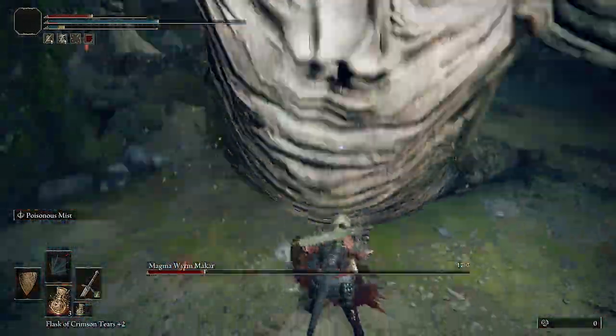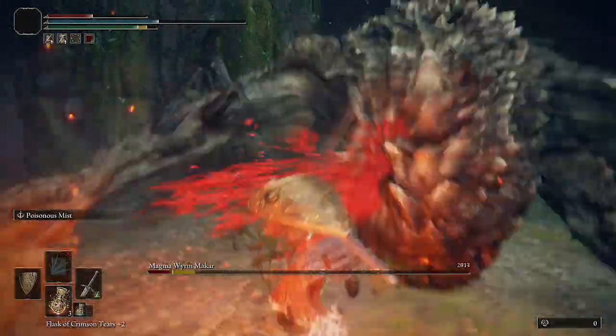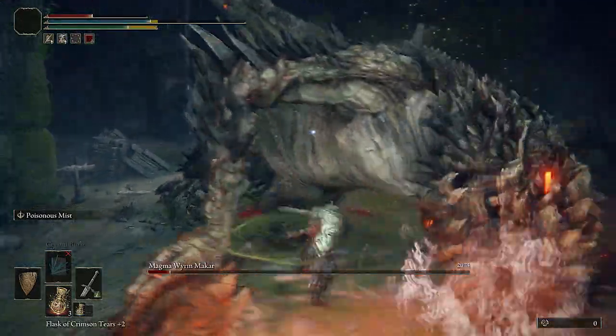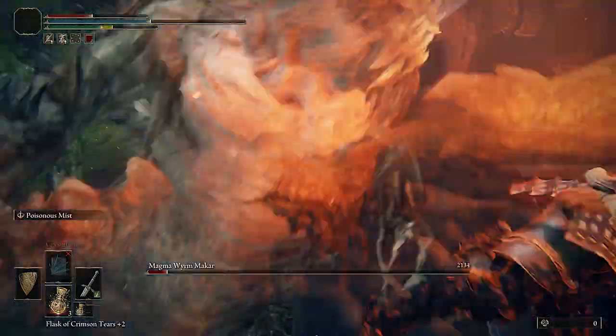If you time your attacks and evasions correctly this boss fight will be a breeze. Elden Ring boss fights and Dark Souls games — it's all about timing and patience. These bosses wind up their attacks and make you think they're going to attack when they're not, so you just have to watch and wait until he swings. Literally you'll get iframes and he won't hit you.